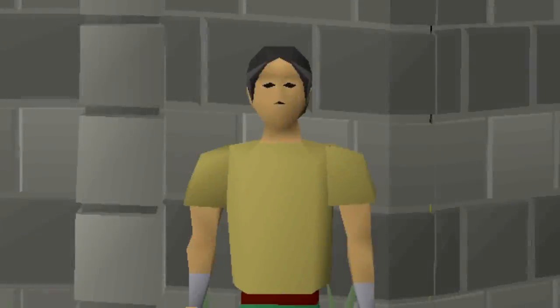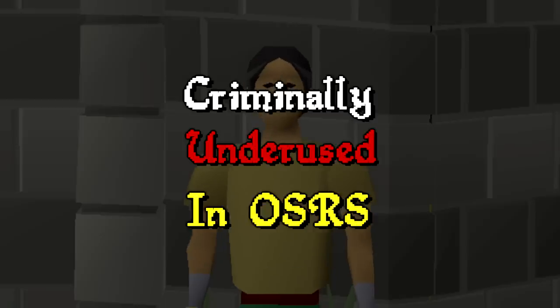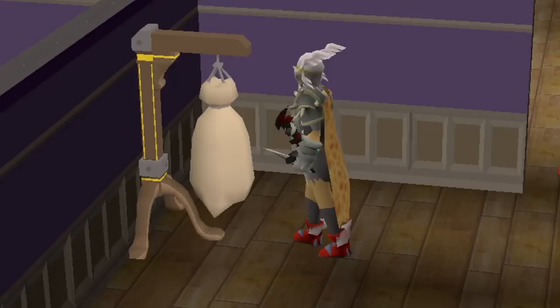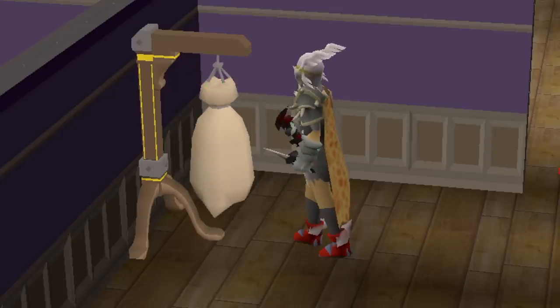In this video, I'm going to be hunting for an item that is criminally underused in Old School Runescape for how awesome it actually looks: the Abyssal Dagger. The weapon has a very interesting spot in the OSRS meta, and its special attack is basically identical to the Dragon Dagger special attack, but it has higher accuracy at the cost of lower max hit.